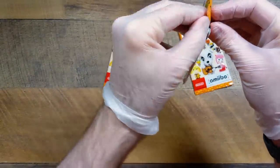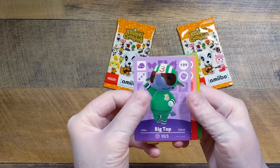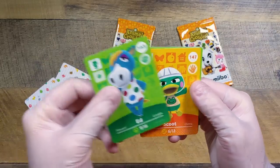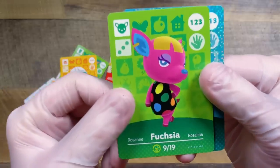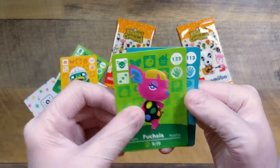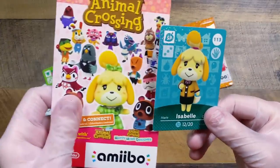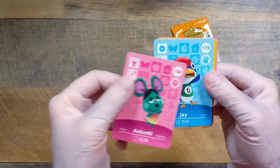Let's hope for the same luck in series two. It is Big Top — Big Top's fun. We got Hopper — Hopper's awesome. We found Ed hiding here. Scoot — these are all villagers I know. We have Fuchsia — oh my goodness, Fuchsia may end up on an island in the future. And then Isabelle, of course — I feel like we're going to get extra Isabelles for some reason.